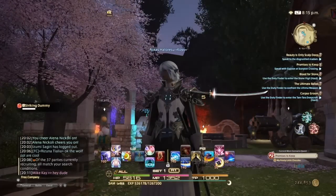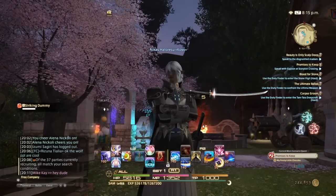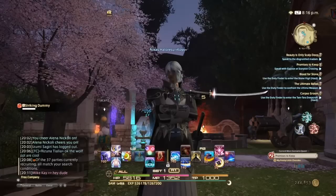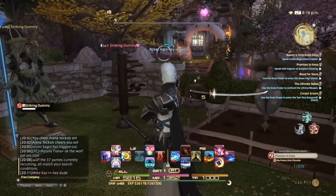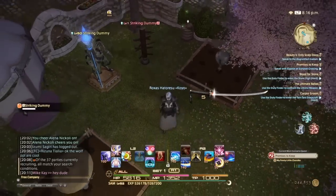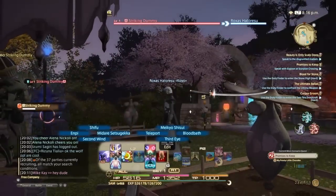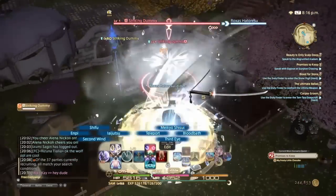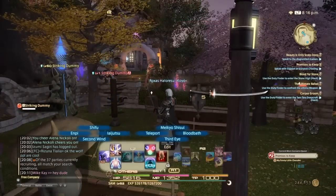You're going to heavily increase your combo potency when you do that. Now you notice my gauge over here on the right — all three of them are glowing after I just did that real simple rotation of just those three things. That's also going to give me Middare Setsugeka, which is probably the highest potency move Samurai has at this level. But these moves — the reason you want to be careful — they have a casting time. They don't use MP, but they do have a casting time.